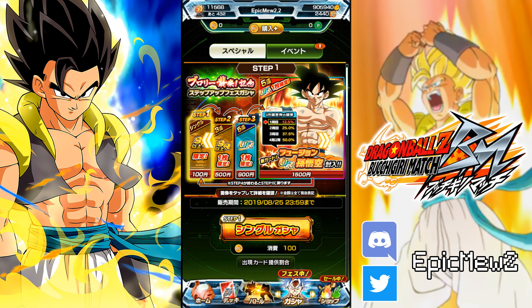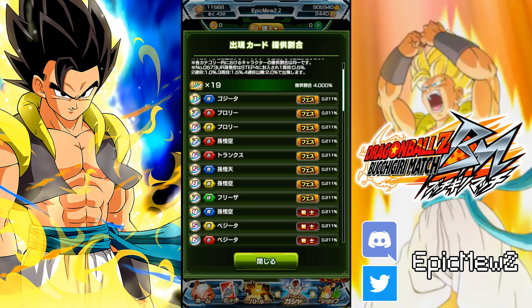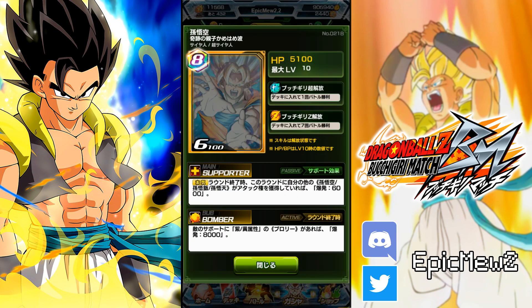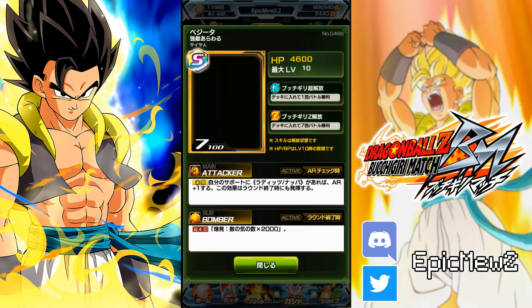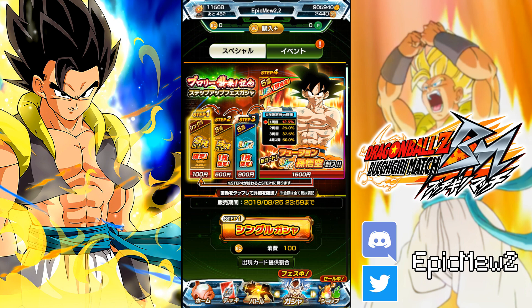So we're gonna talk about today the brand new fusion Goku and Vegeta. These guys are some of the most interesting cards we've had in a while. The brand new AR8 Goku fuses into Gogeta with another Vegeta unit, just like Bucchigiri has been doing these fusion units for a little bit now. Here is the craziest part about this whole thing.